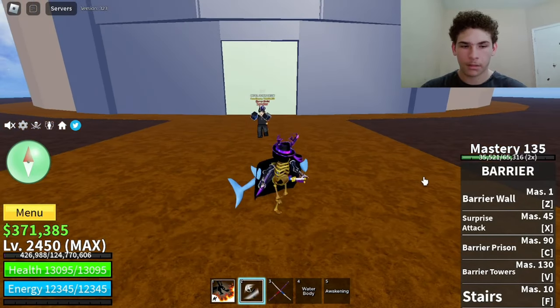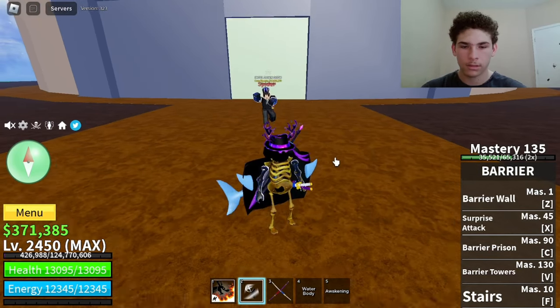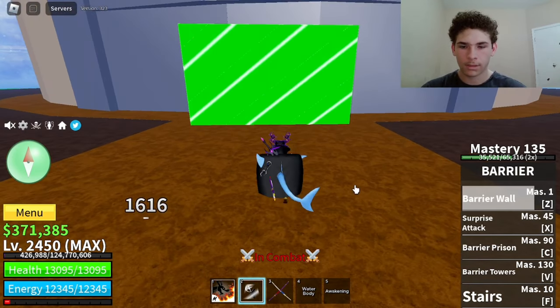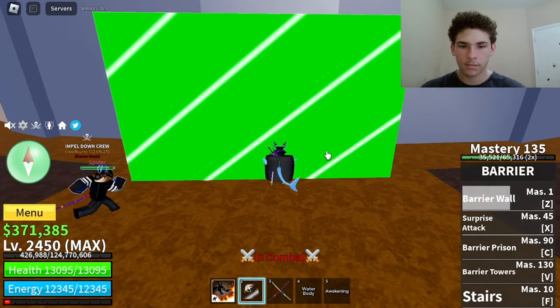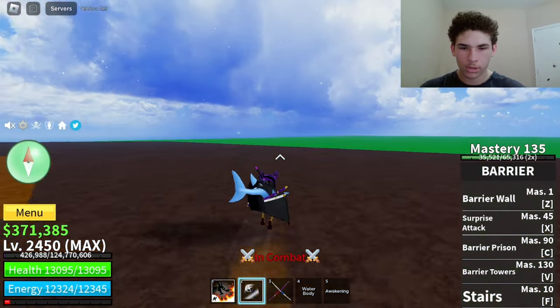So the first attack on Barrier is called Barrier Wall. Mastery required on that is only one. Here's how it looks. That did 1,616 damage. Also, with this move, enemies can't hit you if you're standing behind it. Let me show you.